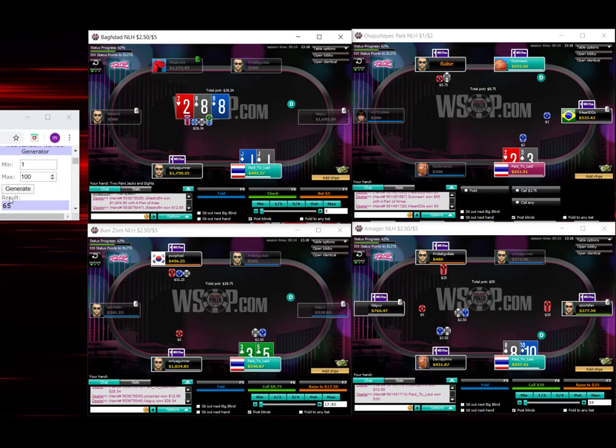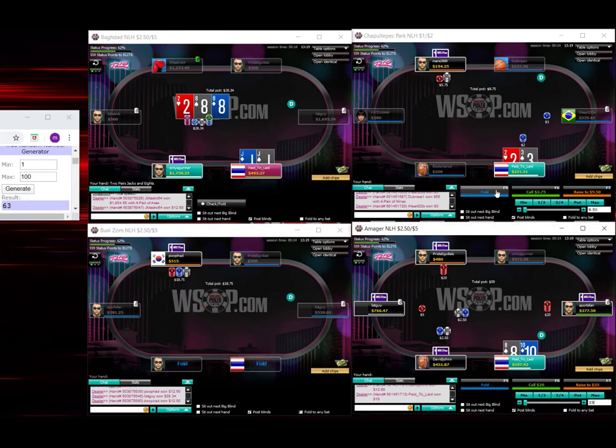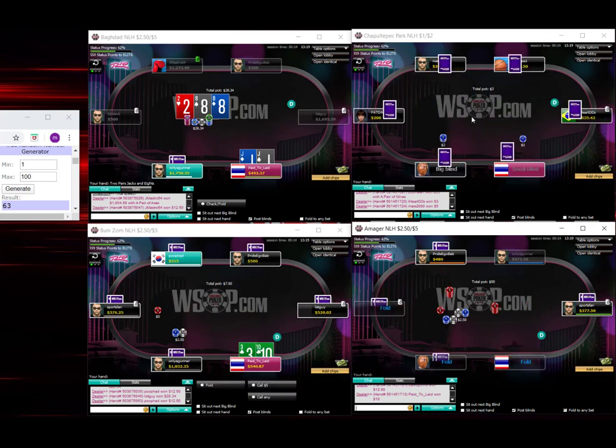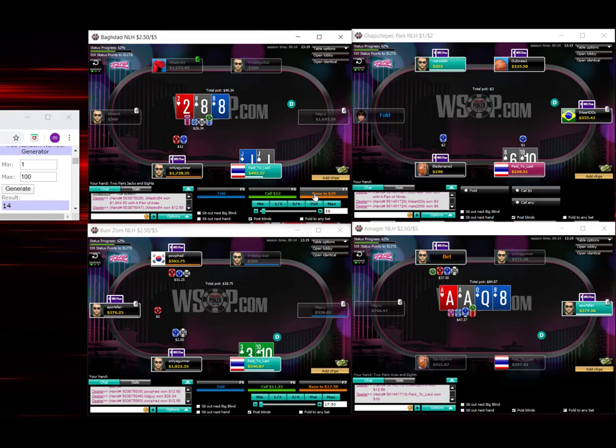I'm going to C-bet check about 20-25% somewhere in there. Rolling 63, going to go with the check. Just really high EV for the big blind — they will end up expecting a lot. And we're going to end up check-raising this occasionally: I'll check-raise this once I check it about 20% of the time. Rolling 14, we're going to go with the check-raise. We're only using half-pot sizes.